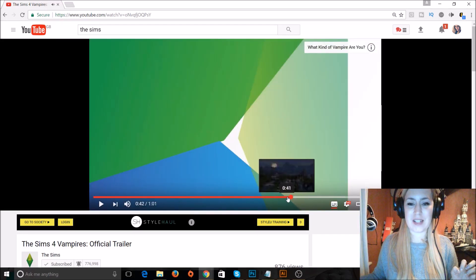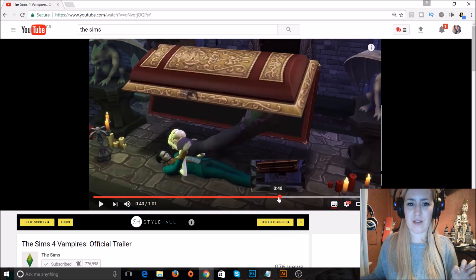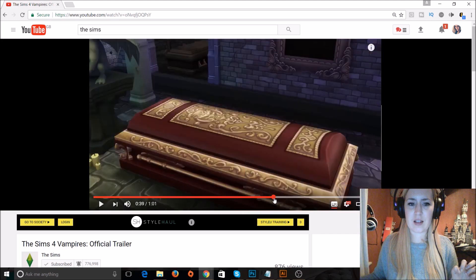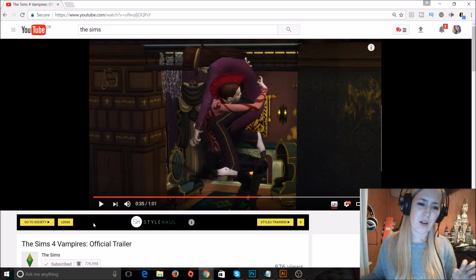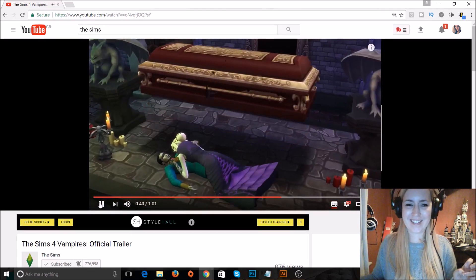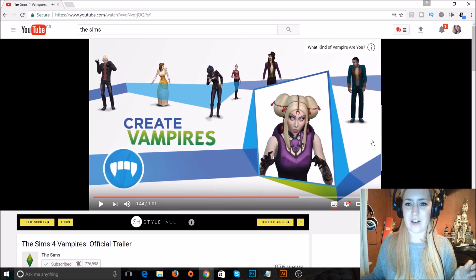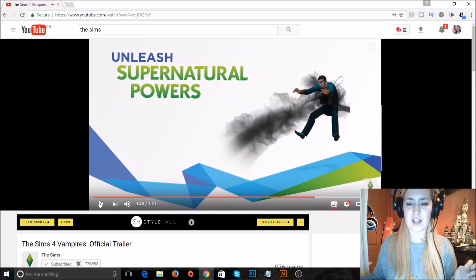So you can actually turn people into vampires, you can woohoo in coffins — they had a good time I think! And you can fight too — look at that fight, that's pretty graphic. Oh my god, I'm terrified. You can create vampires — I love those eyes. Unleash supernatural powers, that's going to be really fun, like fighting and turning other people into vampires.